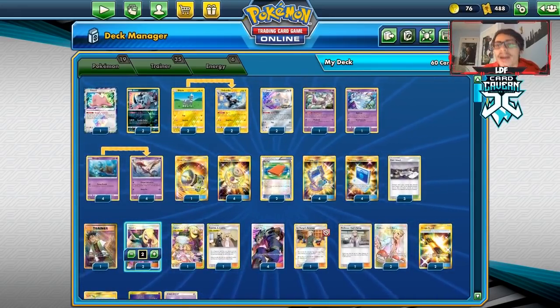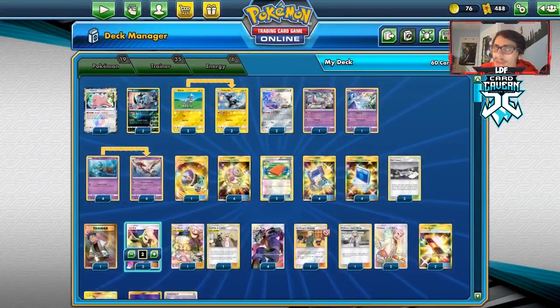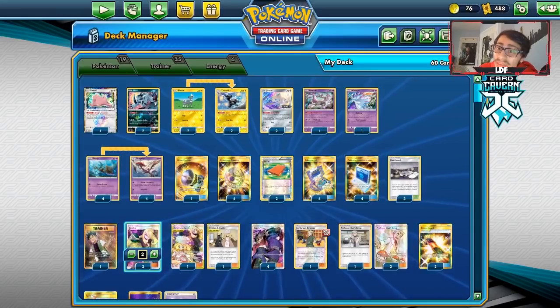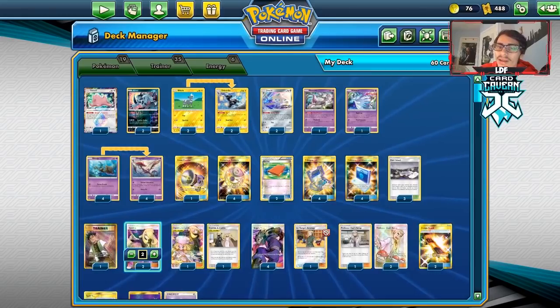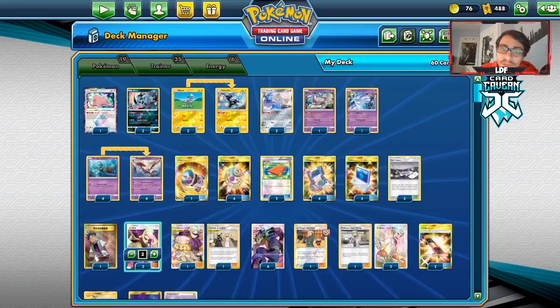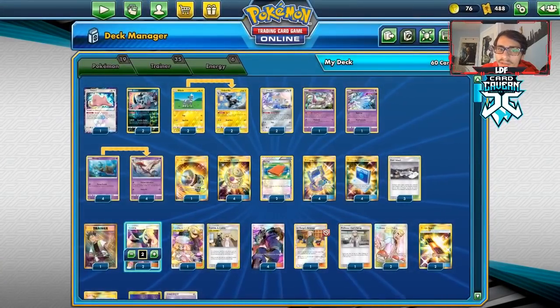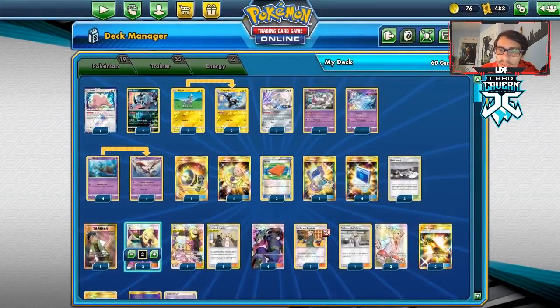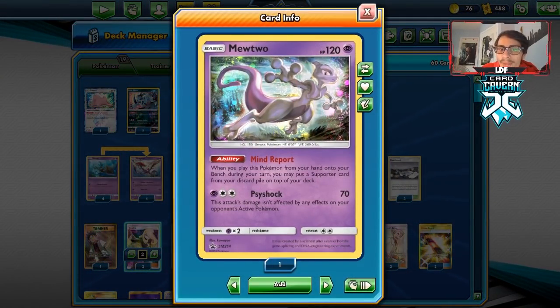Looking at the deck — it's a fun idea but not too competitive. This deck takes big losses to Mallow and Lana, which unfortunately is one of the most popular cards in the format right now. Our draw engine is going to be Zebstrika. I tried out the birds but they kind of sucked. We can Sprint since we're just trying to hit Kogas as much as we can. We have ways to get it back like Pal Pad, and we're playing Mewtwo with Mind Report, which puts Koga on top of our deck.